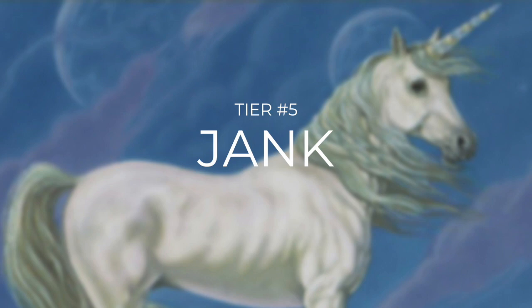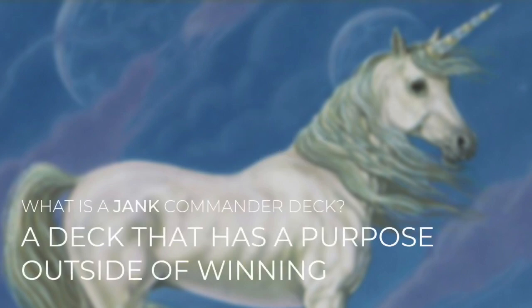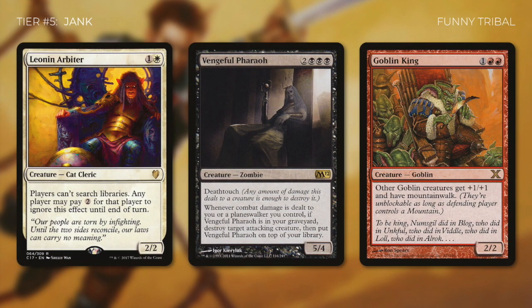First up, let's start off at tier number five, which is Jank. In my opinion, a Jank Commander deck is a deck that has a purpose outside of winning. Some people build decks around funny tribal aspects such as everyone sitting in chairs. As you can see in the three photos, every single one of these characters is sitting in a chair. The decks don't really have any particular synergies — they just focus on making sure that every single one of their pictures includes a chair.